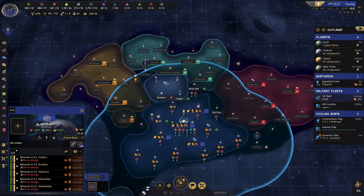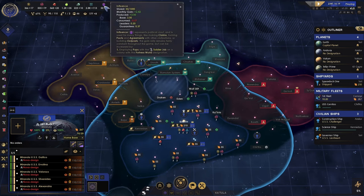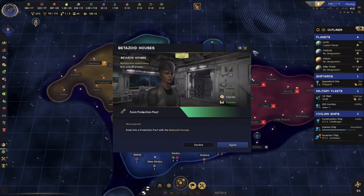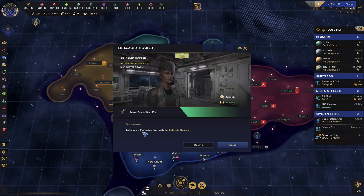They're offering a migrating treaty — sure. I think that pulls influence, but... A new tradition to teach us more about ourselves. We're not going to do a protection pact — too much influence.